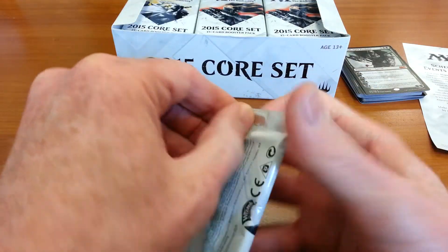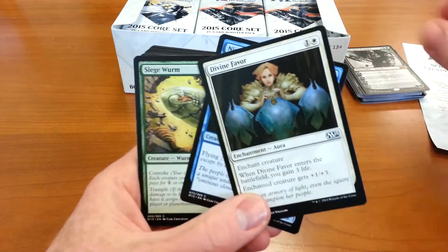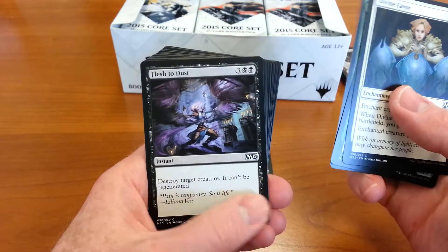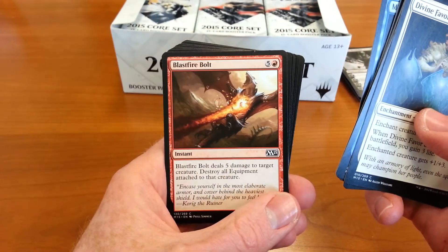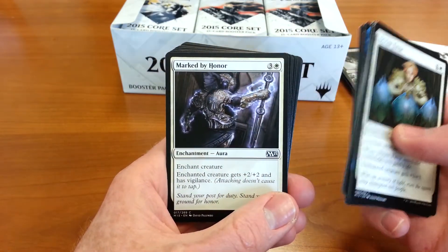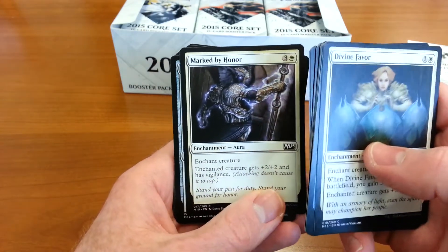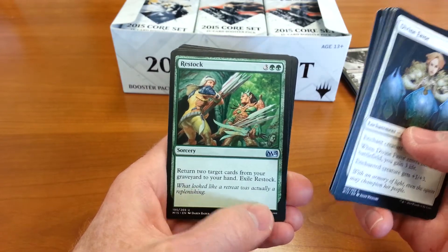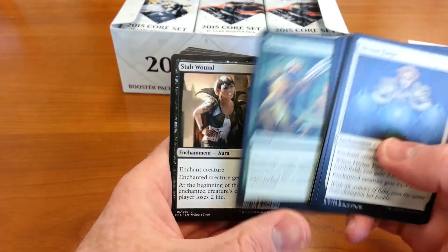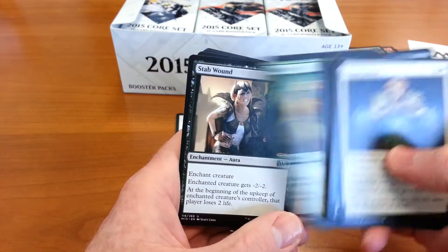I was going to open six packs in this video, but that's probably enough excitement. Let's go ahead and open the third, in case there's a Liliana in here. Divine Favor, Nimbus of the Isles, Siege Worm, Flesh to Dust, Hydra Surge, Goblin Roughrider, Meditation Puzzle, Mind Sculpt, Divination, Juggernaut — that's something I think was in the very first set, at least going back to Revised. Restock — my wife's going to love that. She loves to play green, and the one thing she doesn't like about green is there aren't a lot of cards that bring cards back from the graveyard, and that's what this does, so she will be very excited about that.